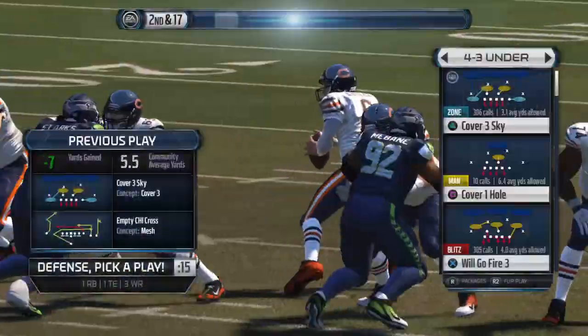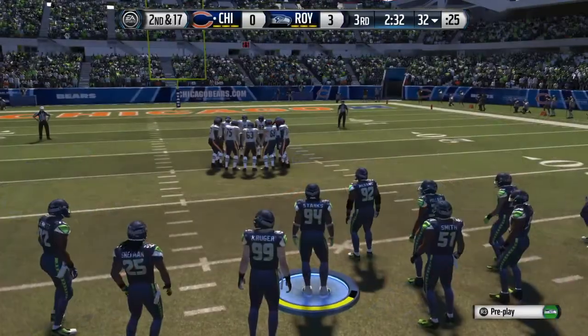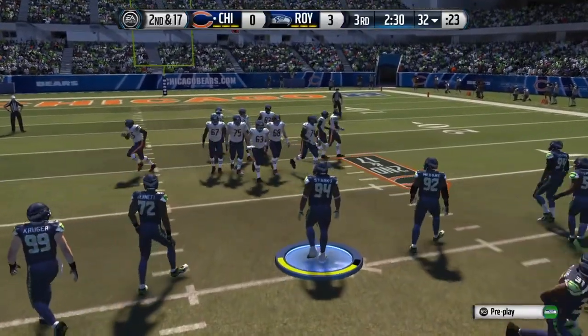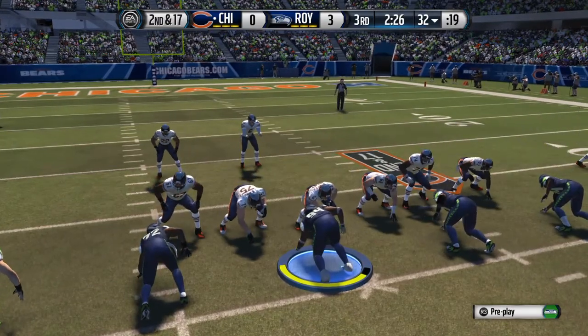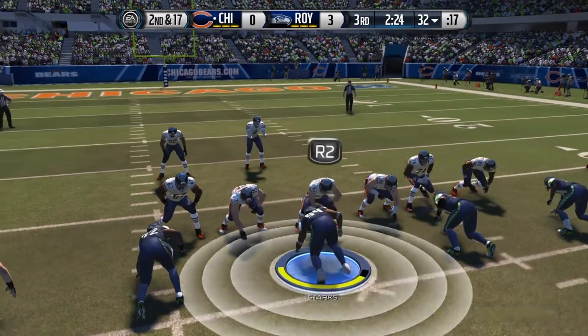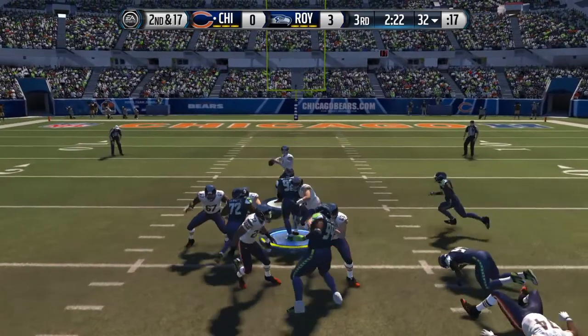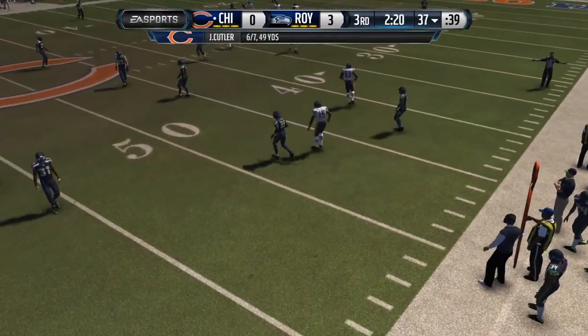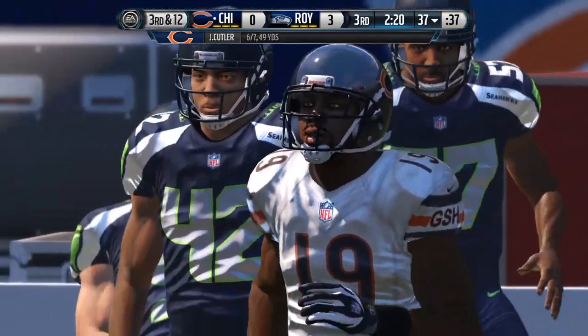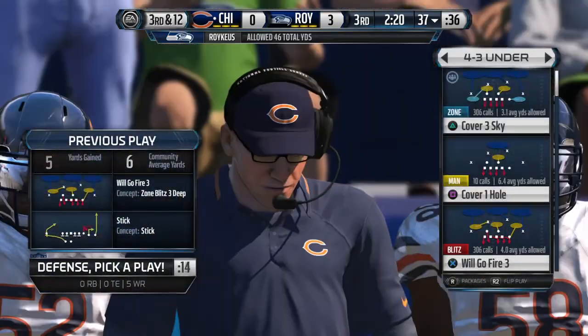The quarterback didn't hold the football — the left side of the line just collapsed. He doesn't even feel it or see it, and he goes down for the sack. Cutler steps back into the gun, throwing now to his left. In a close game like this on third and long, you've got to be smart. Don't take a chance — if you cause a turnover, that can turn the game around big time.